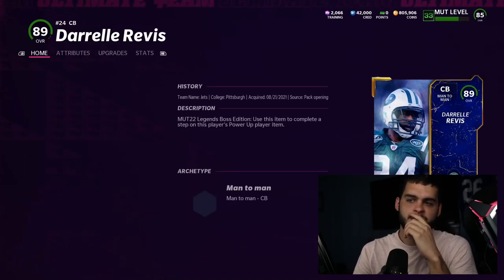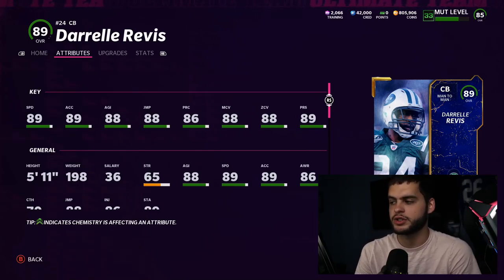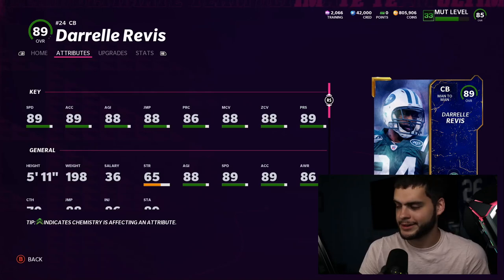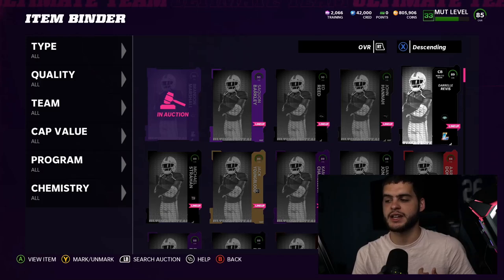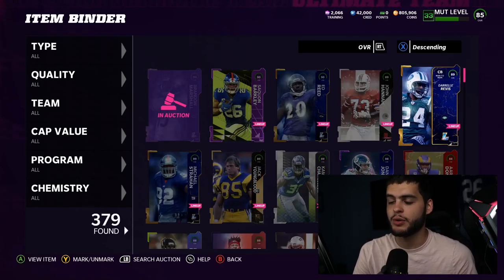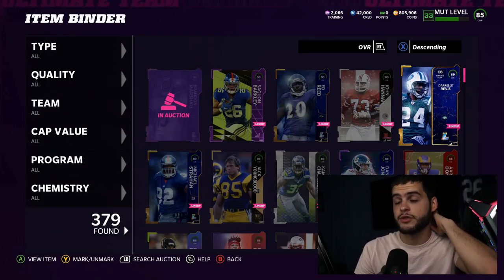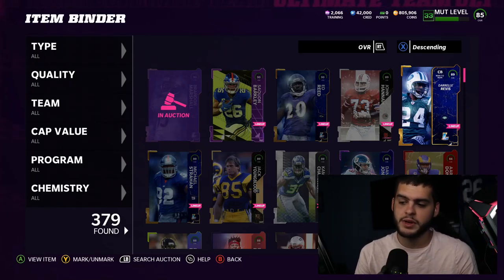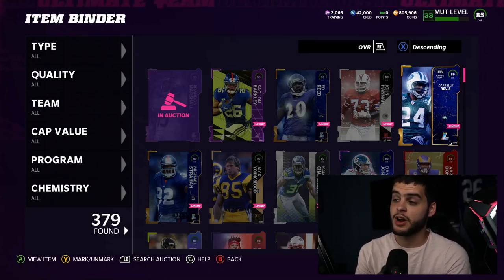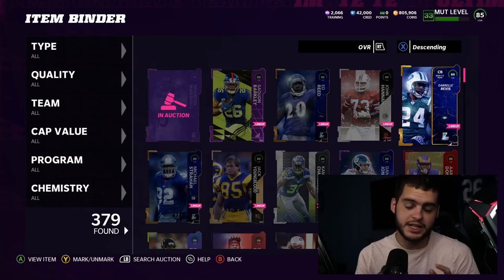The Raw Revives is a guy I contemplated selling — he still goes for 216k, usually around 230-246k, but he's not crazily overpriced. His stats are still really good; powered up and chemmed he gets zone, man press, and speed threshold. He could get an upgrade later in the year, but he's a cornerback, and at that position I don't get as scared. The fast corners coming out have no coverage, so coverage corners are being held back in speed. Raw Revives is still probably the best all-around corner, so he's fine to hold.